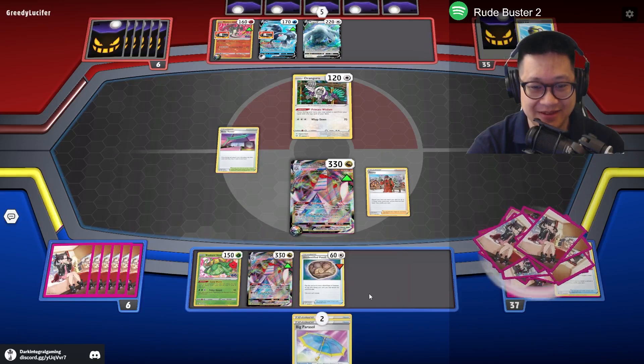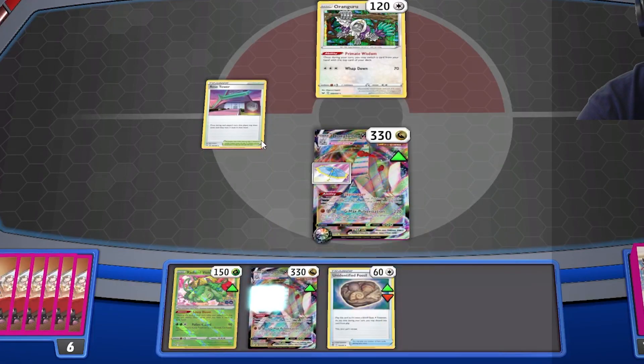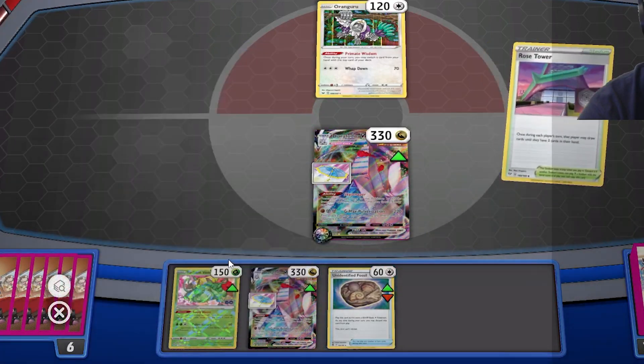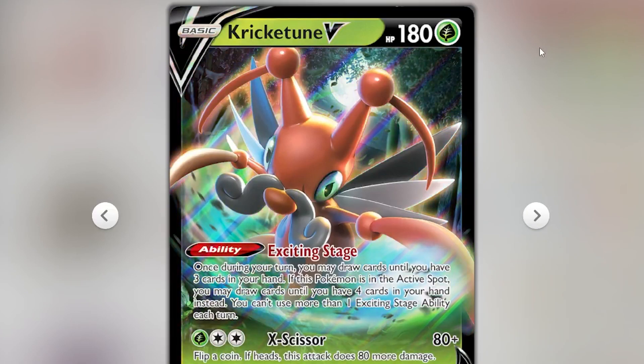You can't get any Duraludons up. Umbrella! Now you can't get through with my evil tongue. Rose Tower lets you draw up to three cards after you use Peony, as well as Cricketmaster who has the same effect.